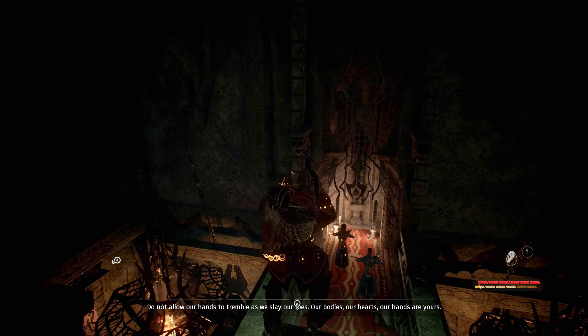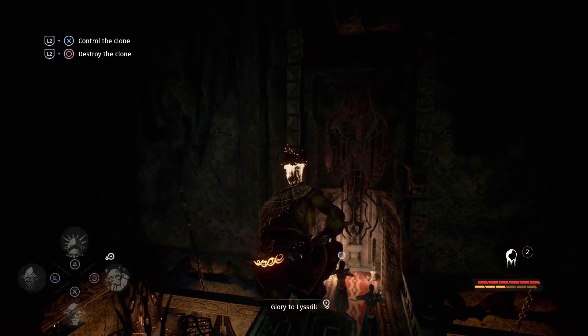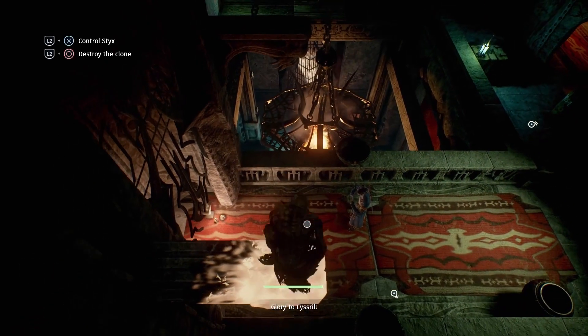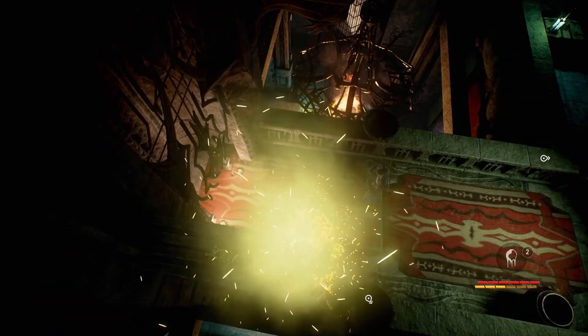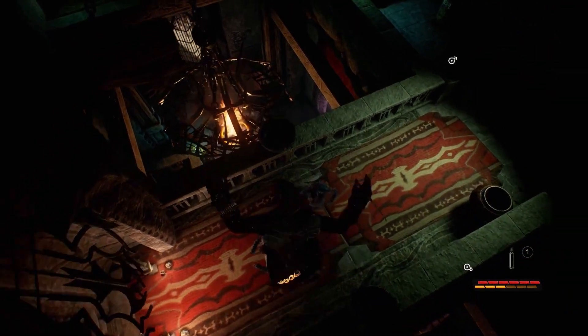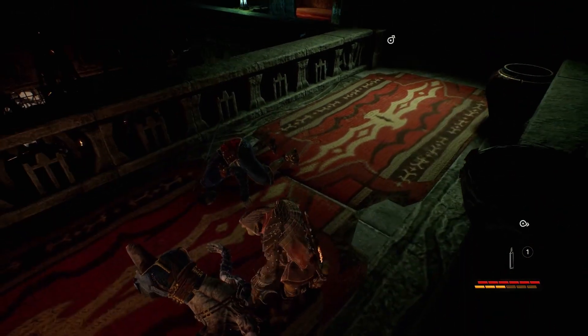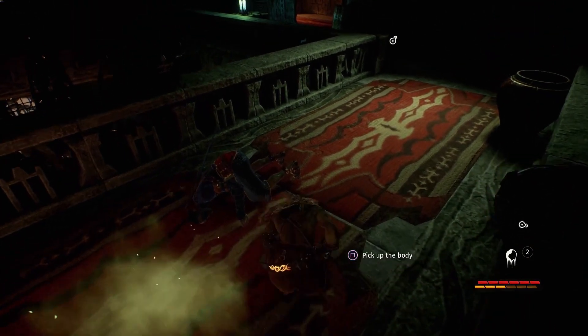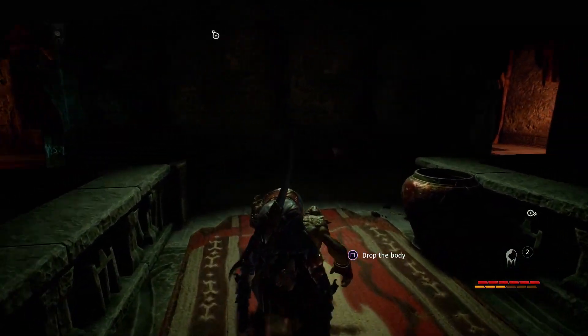With the egg, we're able to create a cocoon, allowing Styx to throw a clone of himself large distances and embody that clone. Using the bolt and a chemical potion, we can take out both of the guards pretty easily, dissolving one body and carrying the remaining body to a place to hide.